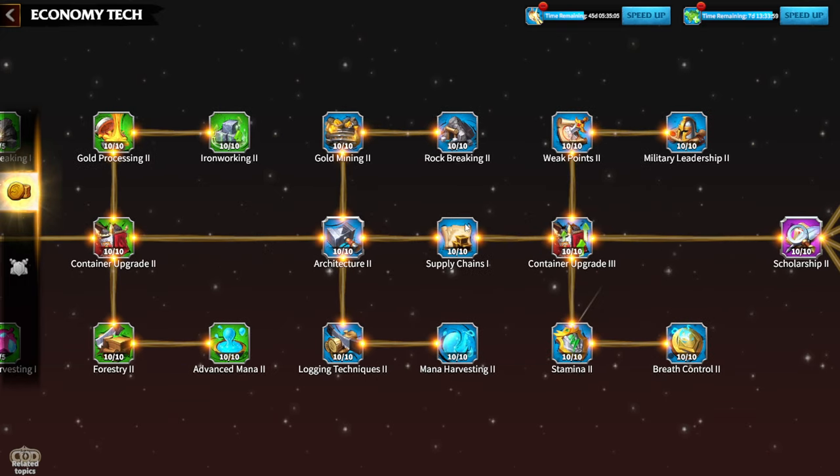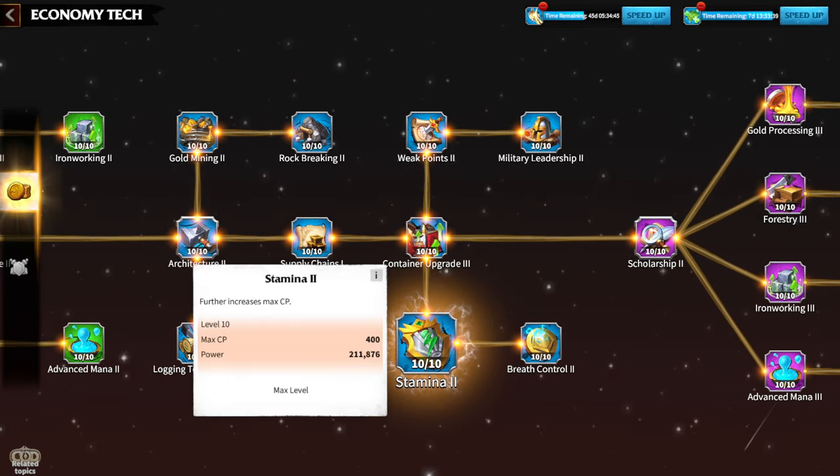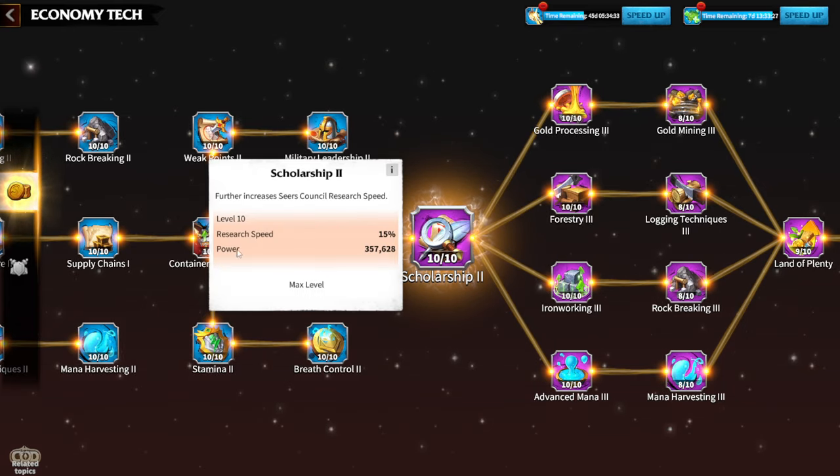After unlocking Stamina 2 (max SP +400), Breast Control (SP recovery speed +10%), and Scholarship 2 (research speed +15%), stop on the economy tree until late game — around one year in. At that point you've done what's really needed to progress, and Scholarship 2 at level 10 is your stopping point on economy research for now.